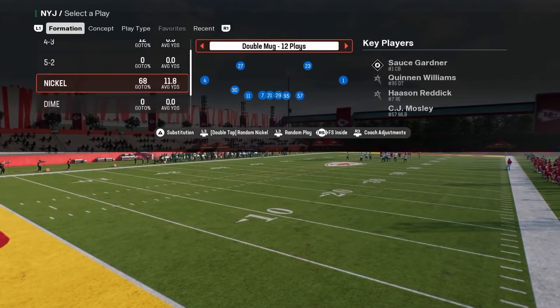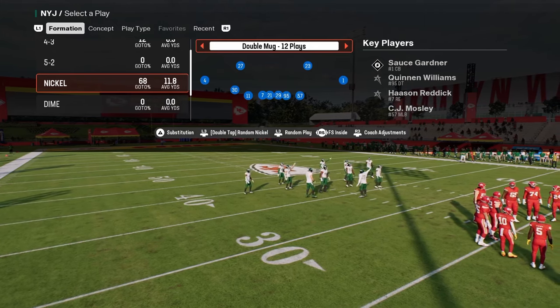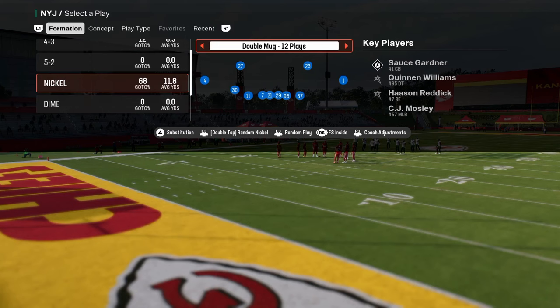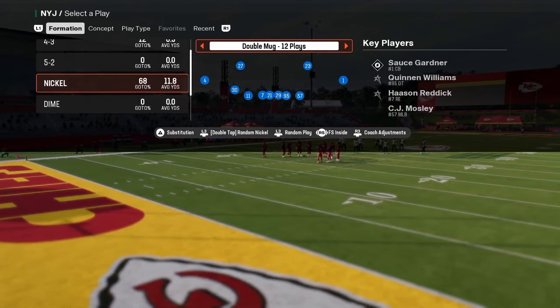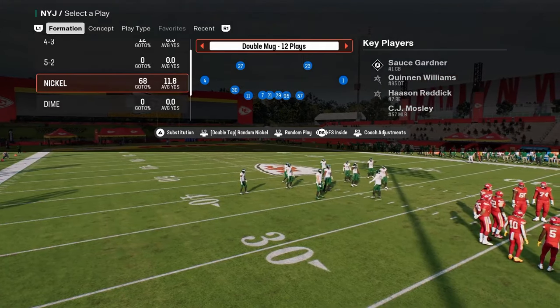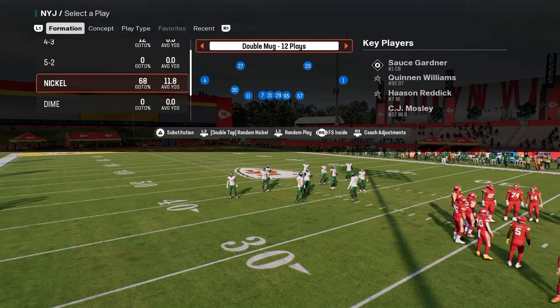We are in the free safety inside package in this double mug defense, and this is going to give us a lot of flexibility in terms of our coverages — so much flexibility that we're going to be able to force some bad reads by our opponent. This is going to be a super in-depth guide to defending bunch, and you can apply these concepts to whatever defense you're running.